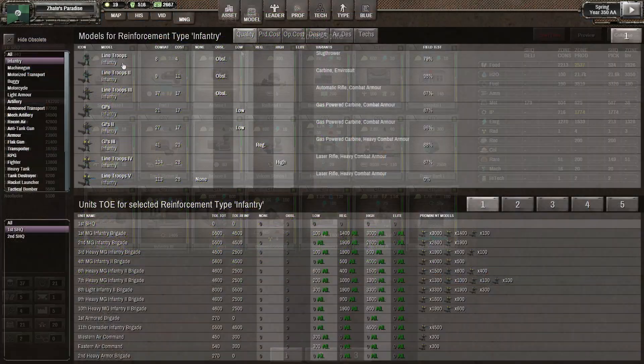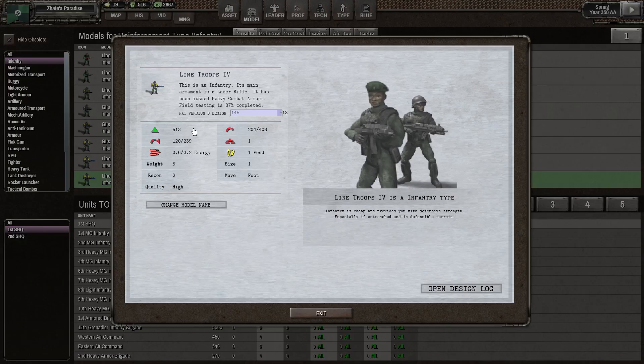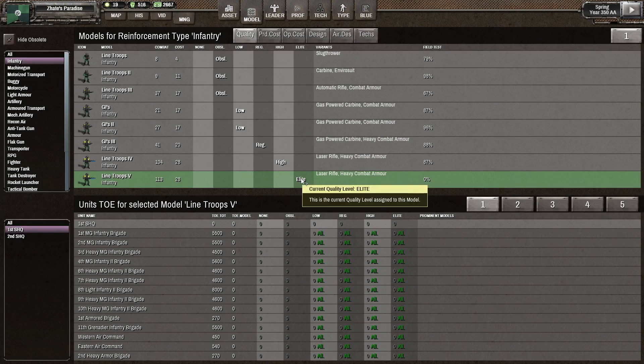Let's have a look at infantry - this should be probably high quality. It's 500 hit points, hard attack 120, soft attack 204. Defense is 408 - so it's basically pretty much doubled on the defense side. Hit points did not increase all that much, but the weapons are better. We could make that elite, I suppose.